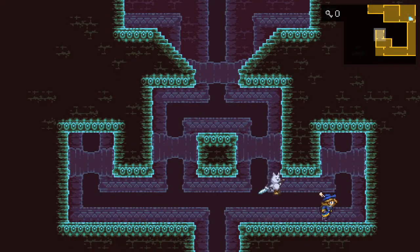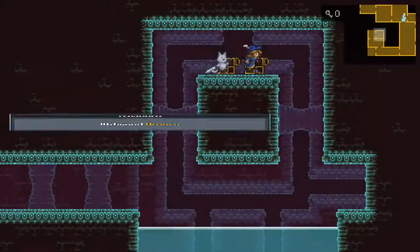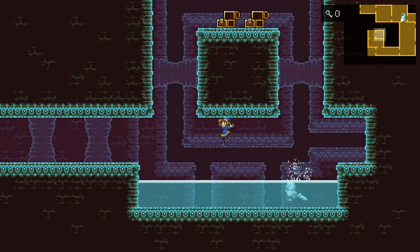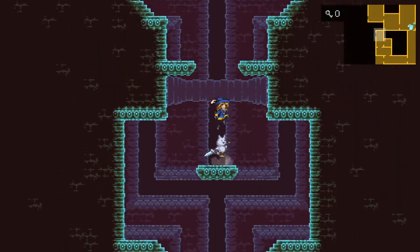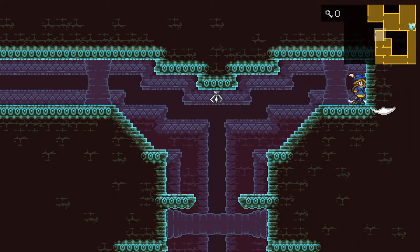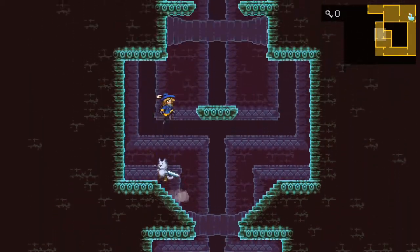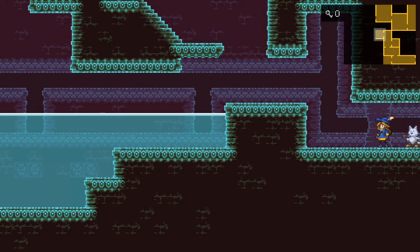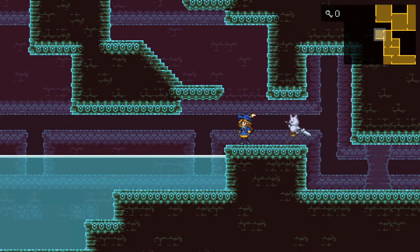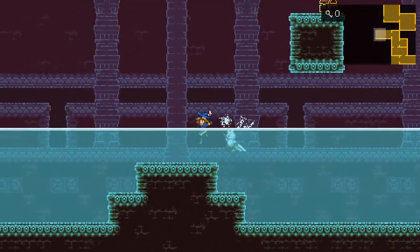I remember this spot - it's important for later. This was where I missed a room when doing the full map. There's a spot I totally overlooked originally - this little point there is a grapple point. You cannot do anything with that until later on with different monsters, and it triggers a room to open down here on your left. That was the last room I was missing.